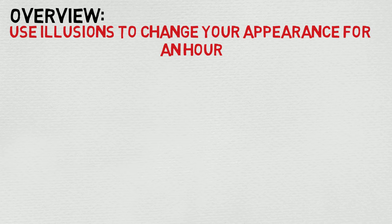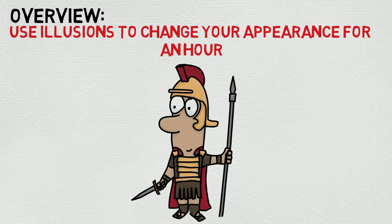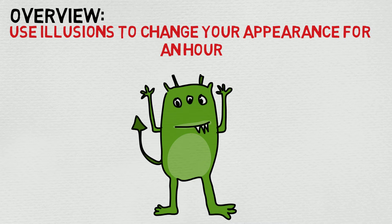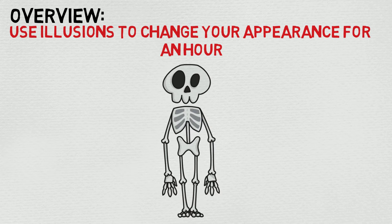We've actually done a full video on Disguise Self, so I'm not going to get too into it. But basically, as I mentioned, it lasts for an hour. And it's strictly illusion, meaning if you make yourself a little bit taller, thinner, or what have you, and someone bumps into you, they'll be able to tell that something's not right. In order to figure out you're disguised, they have to pass an investigation check against your spell save DC — so pretty standard stuff there.